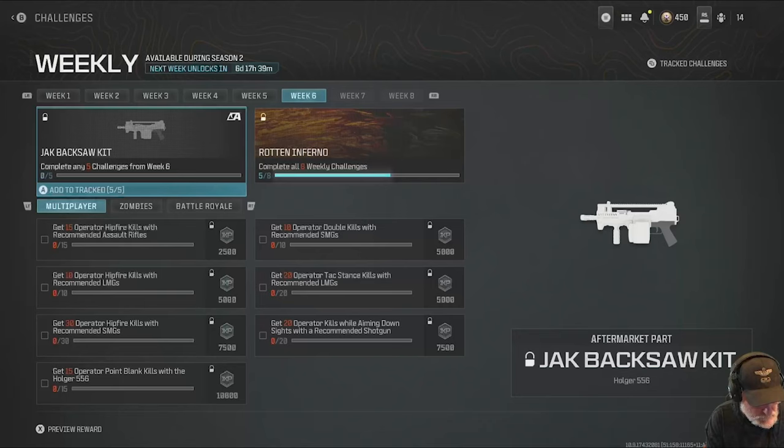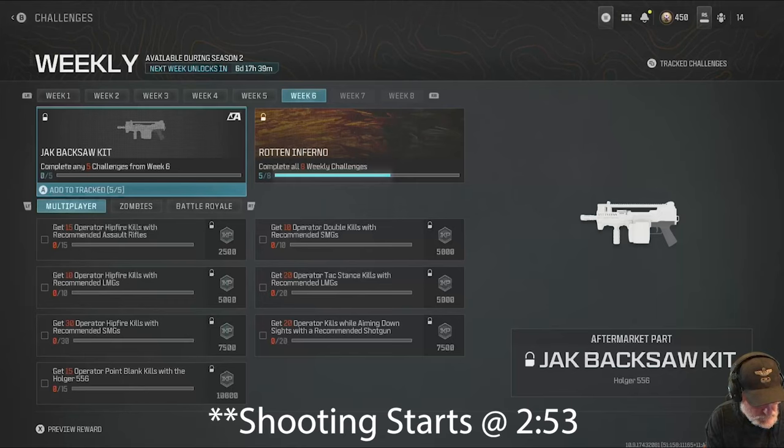Week 6 challenges — or as Mr. T said, 'challenge?' — I reject the challenge. Actually, we accept the challenge here. And the Jack Back Saw Kit for the Holger 5.56 is the reward.